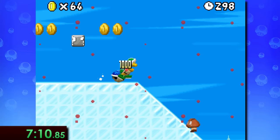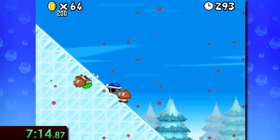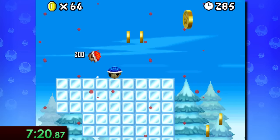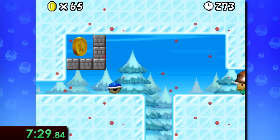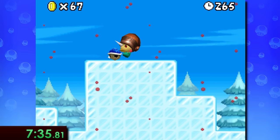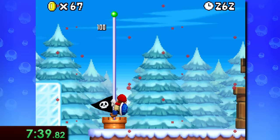I was unlucky to have this level start with a hammer bro, but thankfully he wasn't too much of an issue, and the rest of 5-3 isn't all too bad with the blue shell, as you pretty much just have to keep jumping around the ice platforms. Towards the end of this level, we can see why the blue shell is so nice to keep around, as we can spin through the snailicorn enemies incredibly quickly and make them pretty much a non-issue.